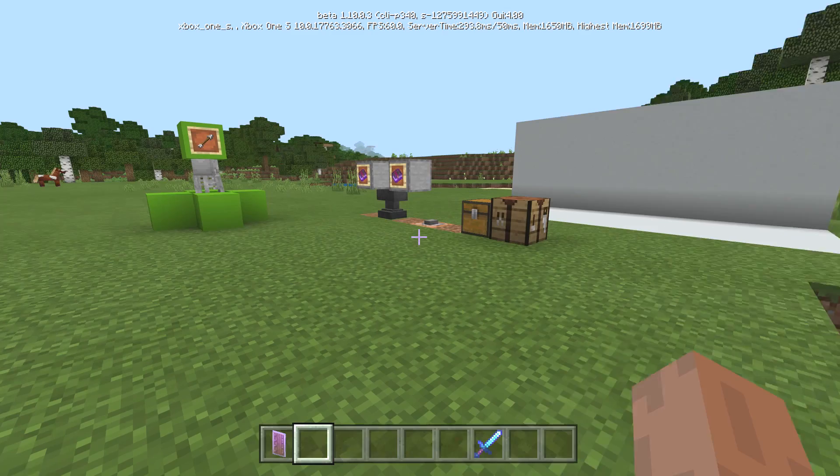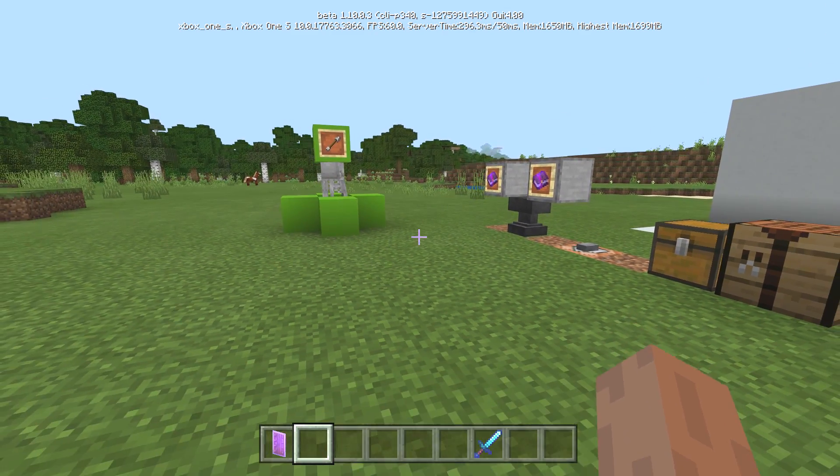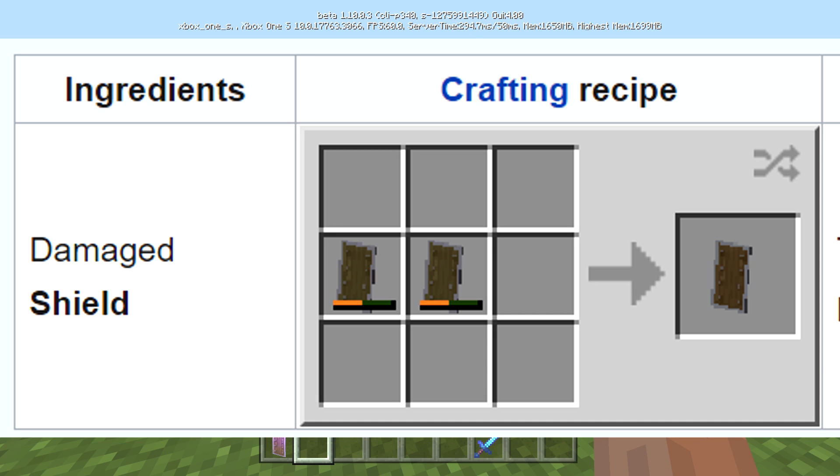Shields can be repaired. By taking two damaged shields and combining them, it will merge their durability plus an extra five percent. That's a handy way to keep your shields going.